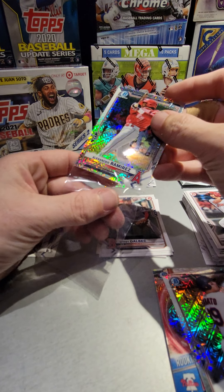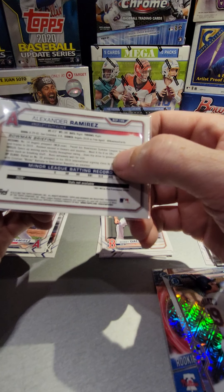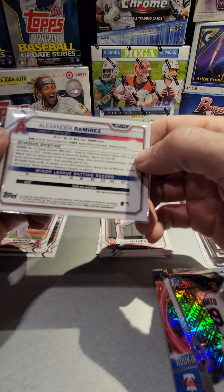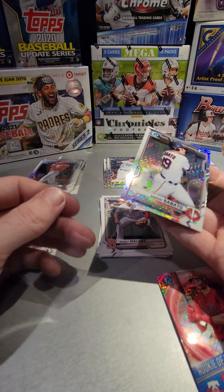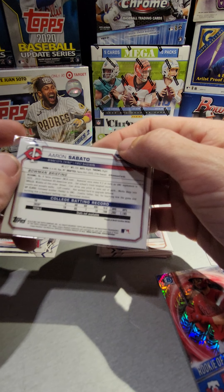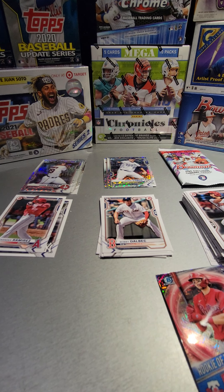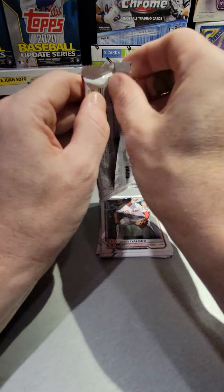So Ramirez was born in '02 — wow, he's really young. He'll turn 19 this year. He's a number 14 Angels prospect, but hey, that is pretty cool — first bowman mojo. And Sabato — that's about what a card looks pretty good too. Sabato is born in '99, so he's just a little bit older but still pretty young. And the bone rookie — I gotta open up my new pack of sleeves, I've gone through a whole bunch already. All right, let's go, let's get something good out of here.